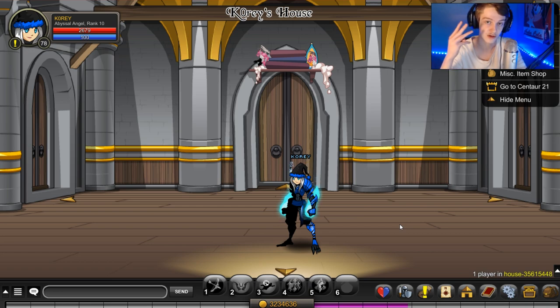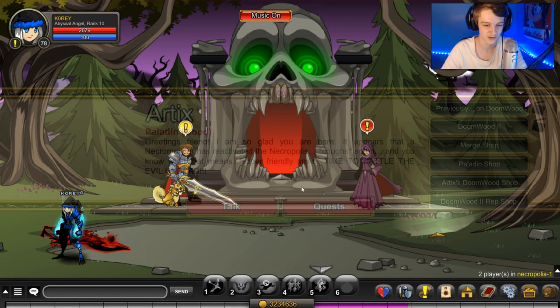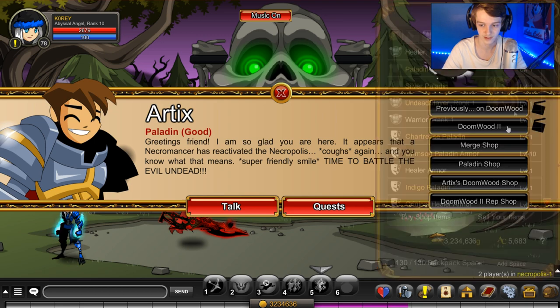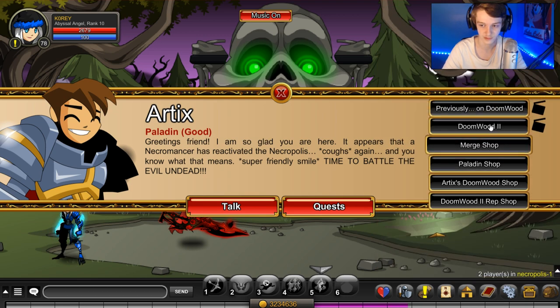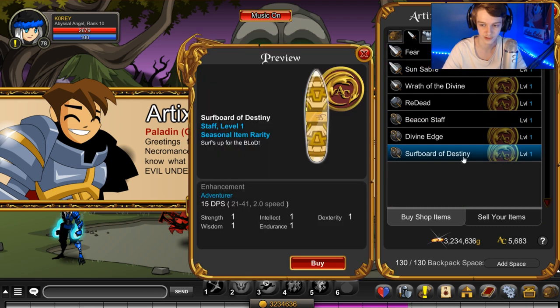There are also three surfboards in game that you can earn. One's from Dage, one's a stage, and one is free. Let's go for the free one first. That's slash join Necropolis. I always have trouble spelling that word. You go to the blades shop in there, and the Surfboard of Destiny is free right there.